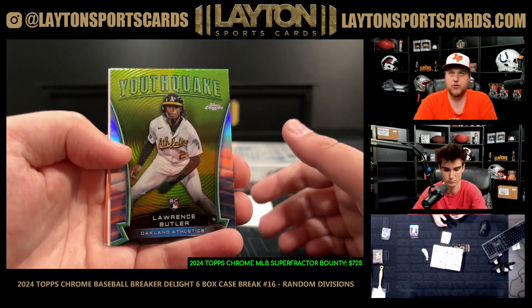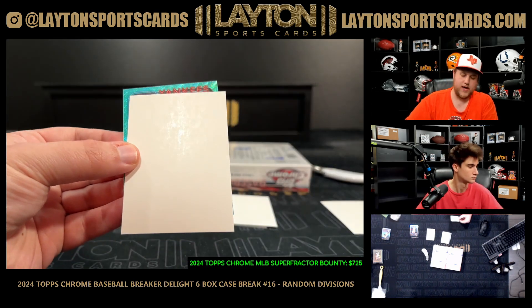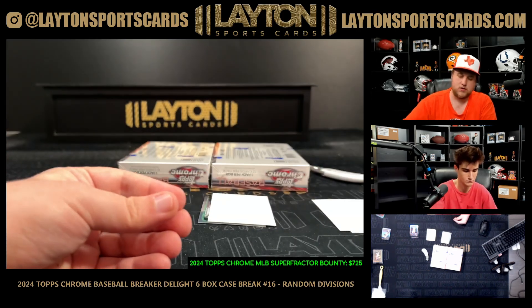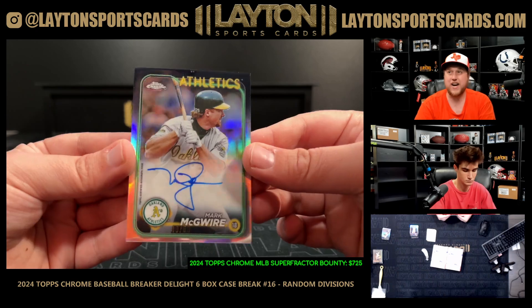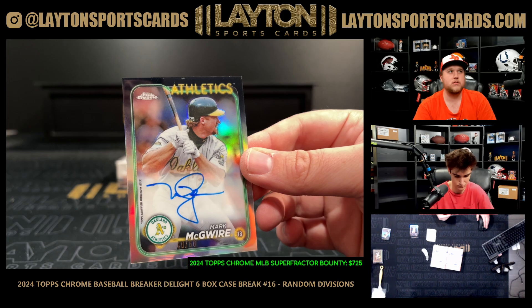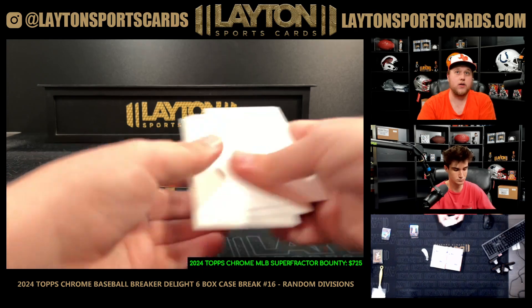Lawrence Butler rookie Youth Quake, Jared Triolo NL Central, and then for the Yankees, Matt Crook to 199 AL East. Legend auto going to the AL West — Mark McGwire, 40 of 50. That's sick dude, Big Mac AL West! And there's a rookie Topps Willie Mays — that's awesome, that's an iconic card too.